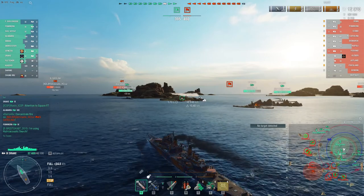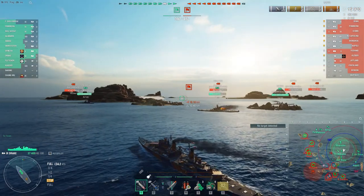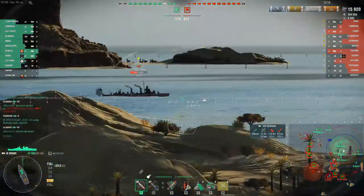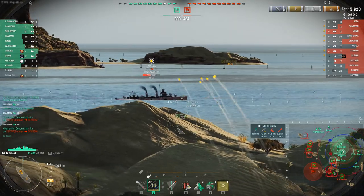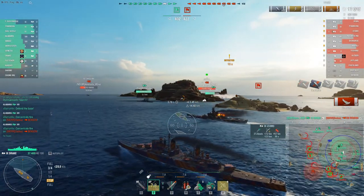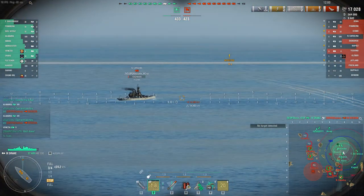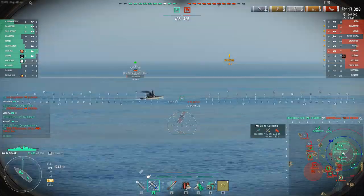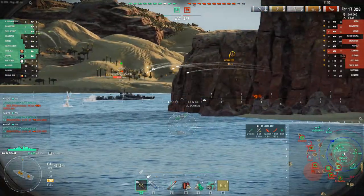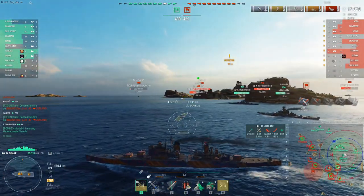Concealment: if you've got the commander skill and take the concealment module, as you can see, you can get the concealment down to a pretty respectable level. Got it. And the Benson — I'm sure — is the destroyer that was in the center keeping me spotted when I was being targeted by five ships. Really wish I had my spotter plane up, but I don't. Unfortunately, I had AP loaded there, so nowhere near the damage I'd hoped to put on the Jutland. Switching right back to HE.